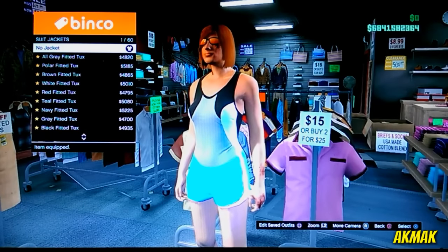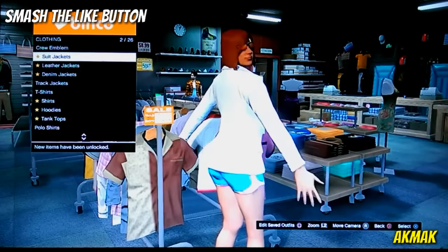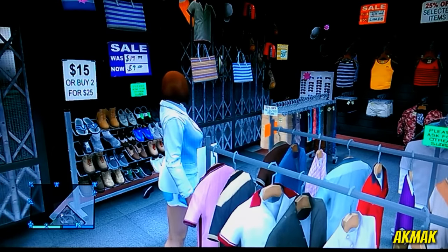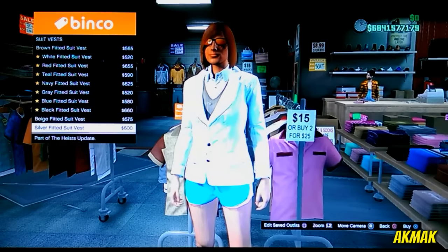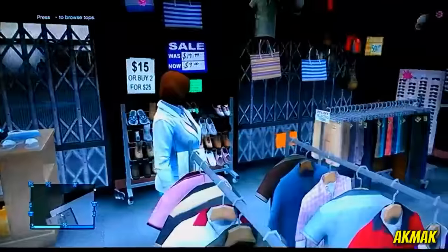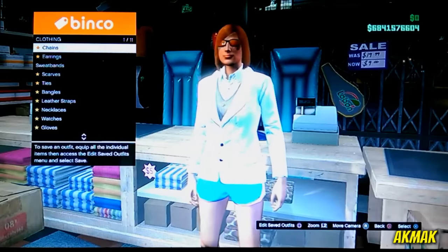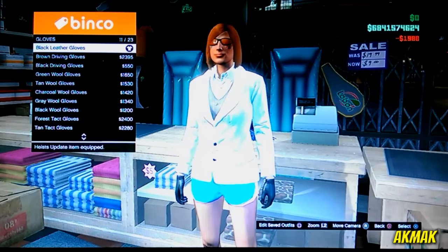Once you have loaded back in, go to the clothes store with your female character. Go to suit jackets and do the polar fitted tux. You need some money in your first slot — your male character — so you can spend it on your second character, otherwise you won't have any money. Once you're done, go to the vest shirt section and put on the beige fitted suit vest. Then head over to accessories and go to gloves and put on the black leather gloves.